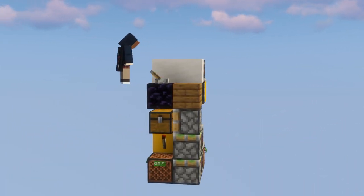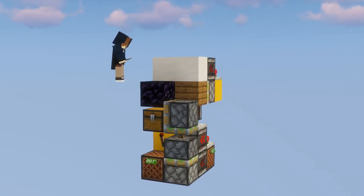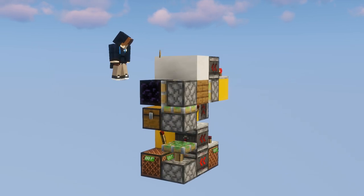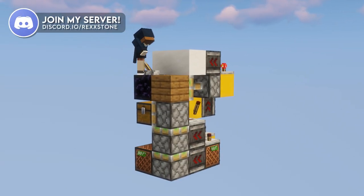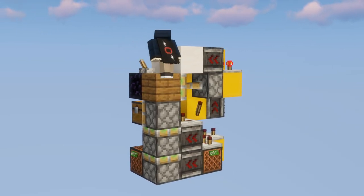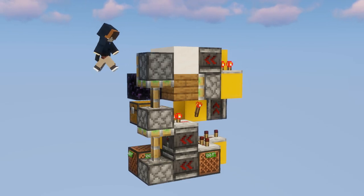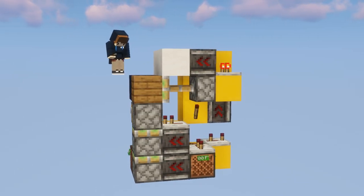Hey everybody and welcome back to another redstone video. Today I will show you how to build this extremely tiny and simple useless machine. As soon as you activate this lever, a piston will come out of the ground and destroy it. It's really pointless, but I guess you could use it to impress your friends and just have some fun.